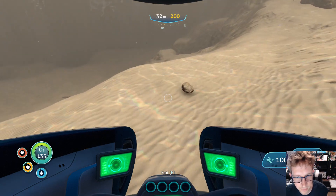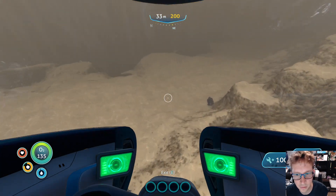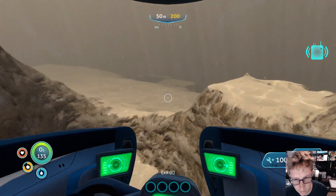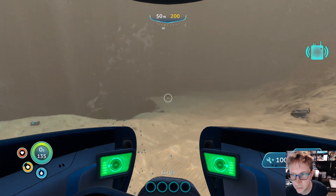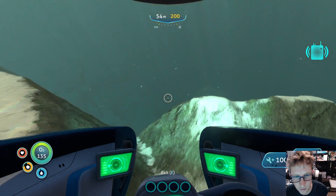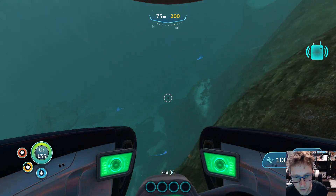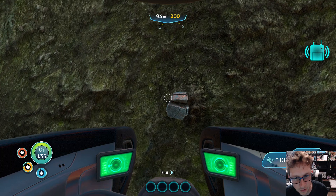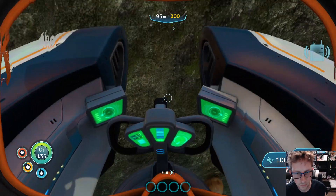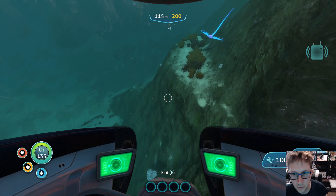I wonder if you could break anything while you're in here — I don't think you can. Nope. Is there anything in here at all? Just looks like fragments. Alrighty, here we go. This was where we were before. That wave of water, I thought it was something else. This is another tree mushroom area. There's lithium — that's either lithium or lead. It is lithium, awesome. There's salt there too.